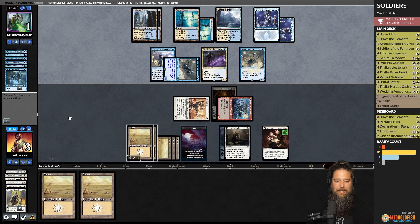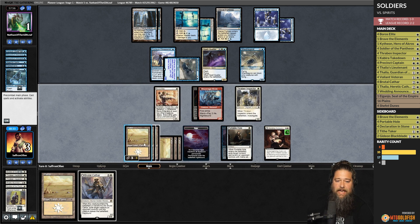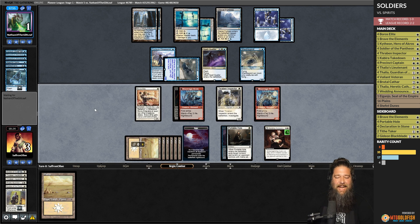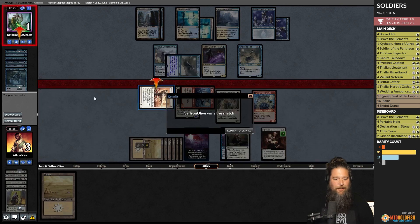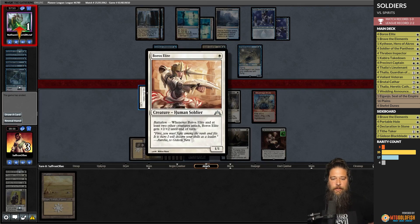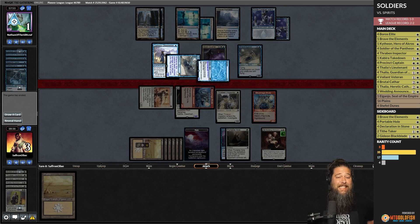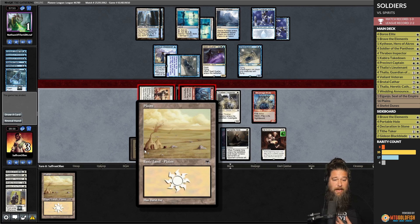We draw Thraben Inspector, play it, crack the clue, and play a land — Brutal Cathar comes in but doesn't immediately do it. We go to combat — it actually does work! We cast two spells so both Brutal Cathars flip, getting rid of both opponent's creatures and we stabilize. That was ridiculously close. We didn't draw any of our big payoffs or Lords, but just playing a bunch of soldiers was enough to overcome drawing a scary amount of lands right at the last minute. That was sweet.